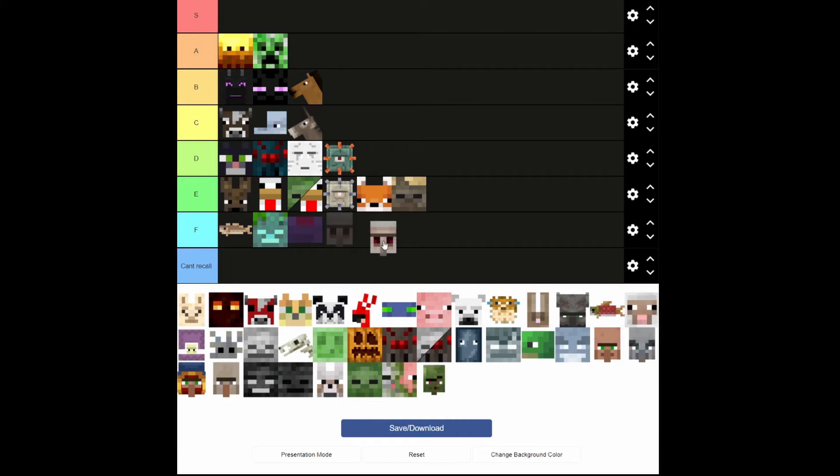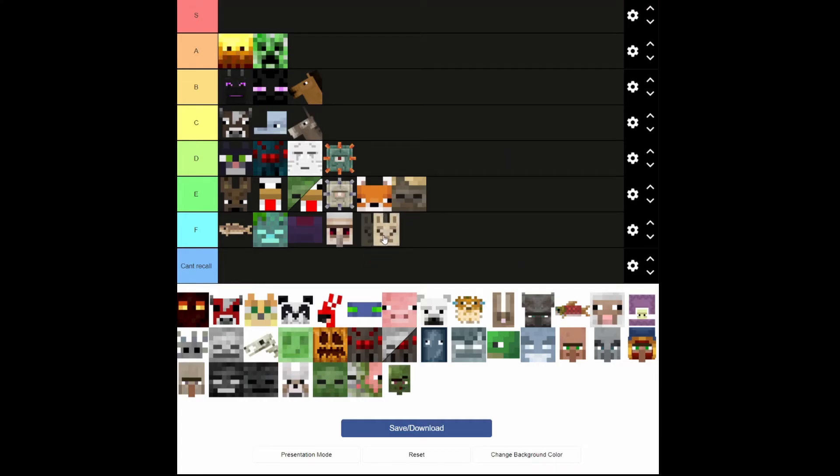Iron golems — besides protecting villages, which they don't really do a good job at, F. Literally all that could be used for is iron farms. I think this is a bunny — no, llama, or alpaca. They come with the wandering trader. So that's an automatic F.